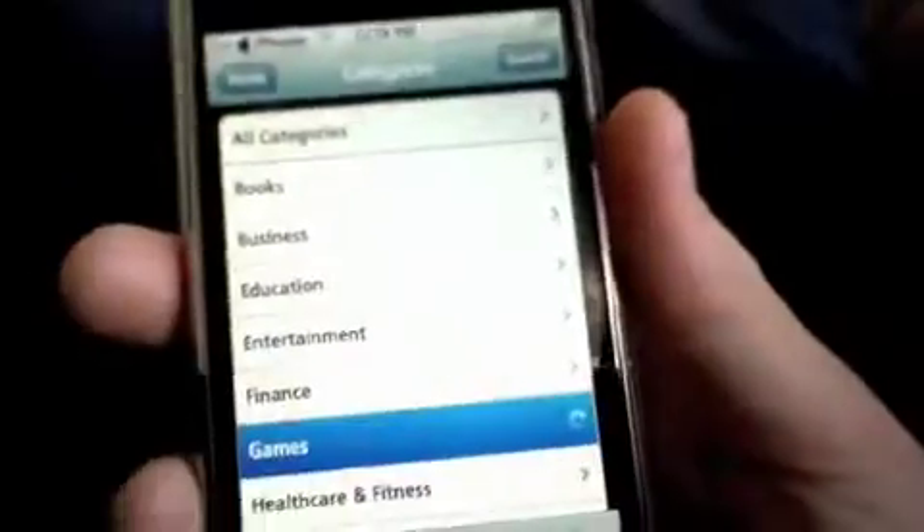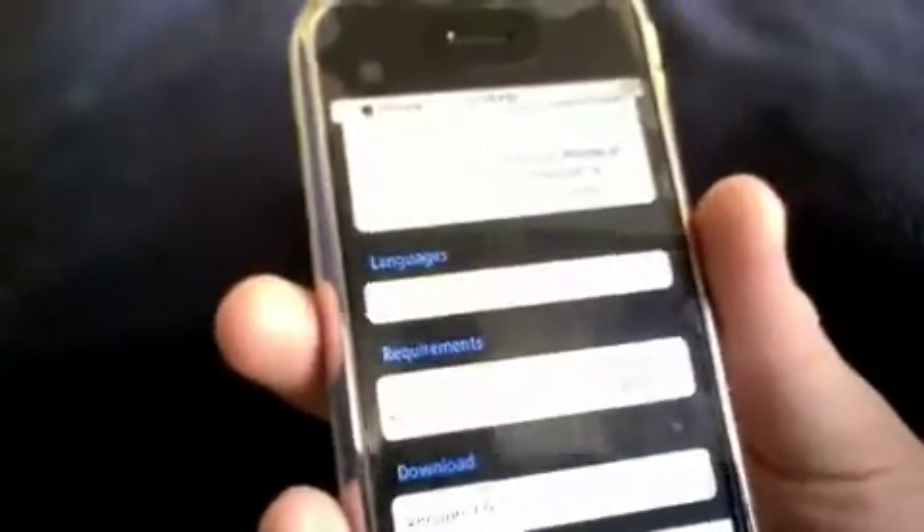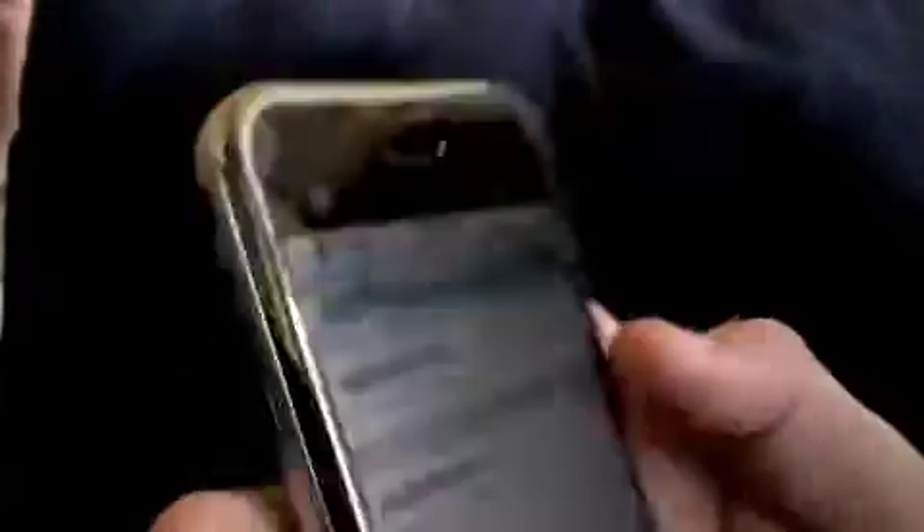I'm going to download a random app to prove that this works and is legit. I'll click on Games and just click on the first one — it's called Rebolt. It comes up with a page that has all the information, like the size, which is 12.3 megabytes, and the price in the App Store, which is $1. You scroll down to the bottom, click Download, and select the latest version. Good download links are AppScene and ZRC, and Rapid Fire is good as well.